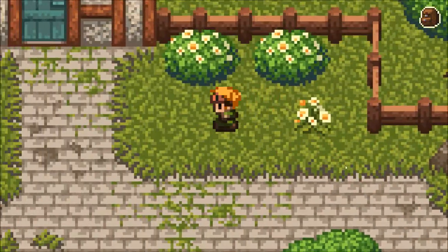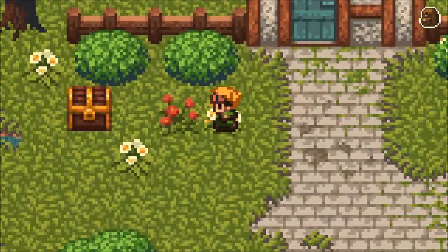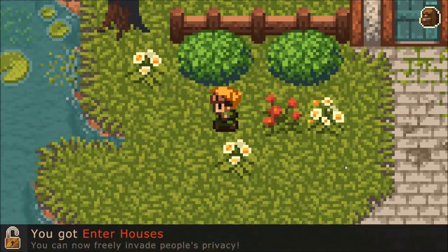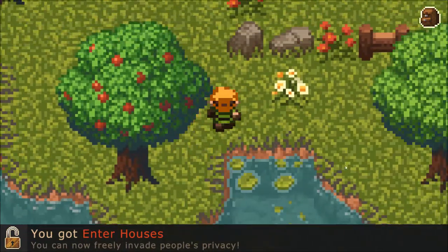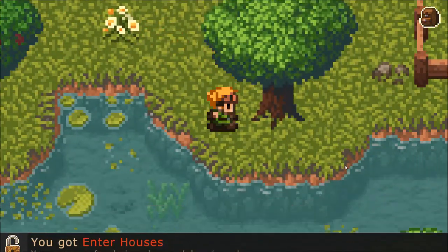I'm not going to speak to you. Oh, how the tables have turned. 'Enter house.' I can now invade other people's property. Can I do what Link does and break other people's property as well?